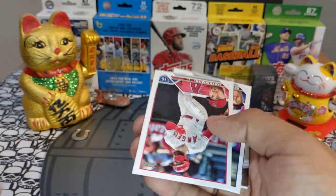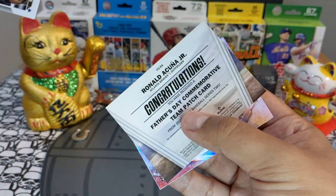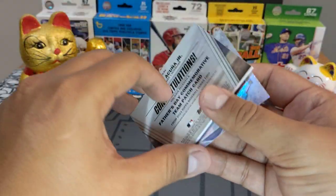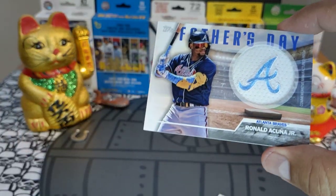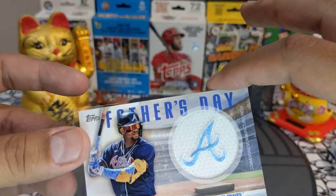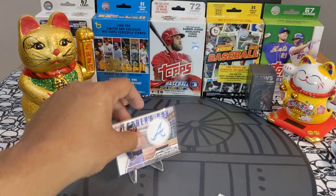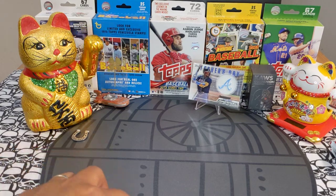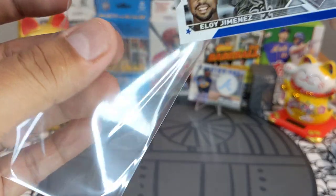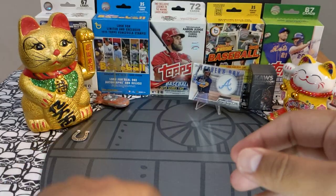We got a Vientos rookie, a blue coming — and a relic! Hilo Jimenez blue and a Father's Day relic. These are super super sweet — that's one of the best players right now. We got a Ronald Acuna Jr. Father's Day relic. I know these are the commemorative patches but they look very very nice. Sleeving up the blue, putting it to the side.